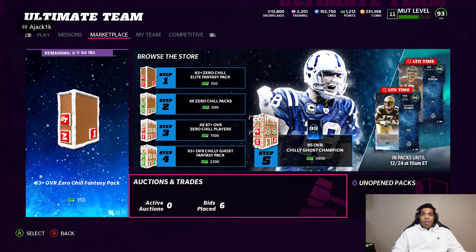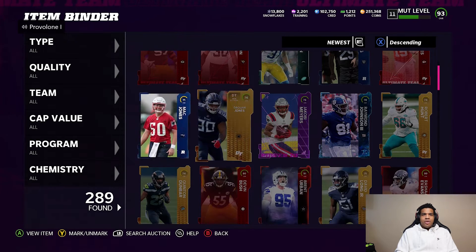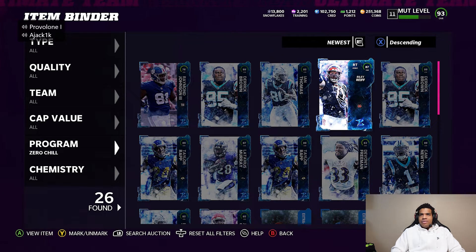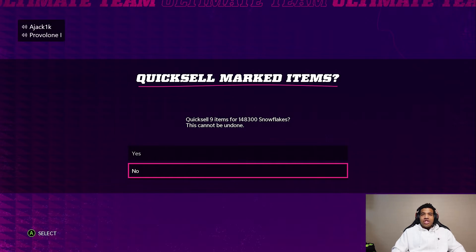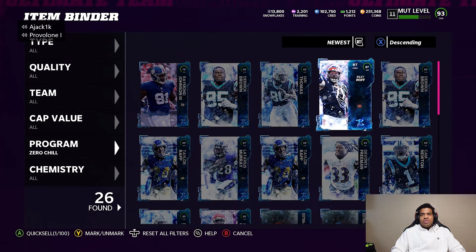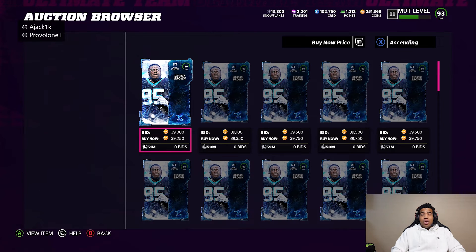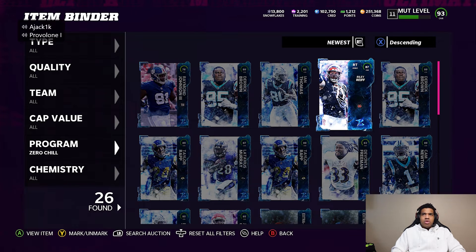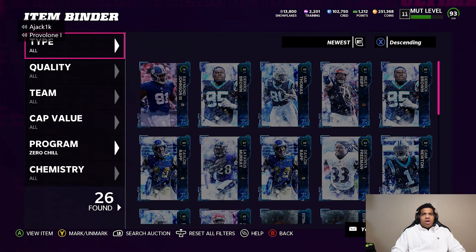So for the top 100 packs there was really no Zero Chill, that's no fun. However, after going through the steps, let me give you a look at the value. Going through the Zero Chill cards — Riley Reef, Derrick Brown and all the way down — you're getting about 148,000 snow right there, and you can sell for coins too, a pretty good profit. Those 89s are going for about 40k each, and I got about three of them, so that's about 120,000. The 87s are going for about 15k, so you can make about 200-250k off of that alone.